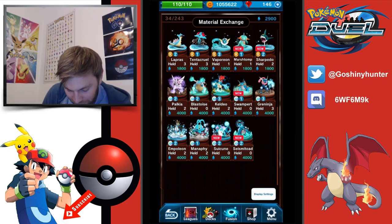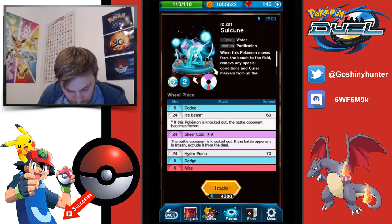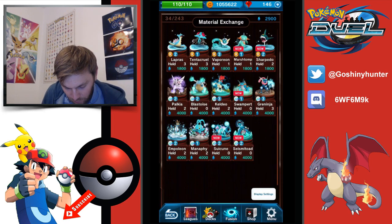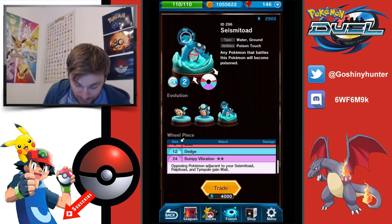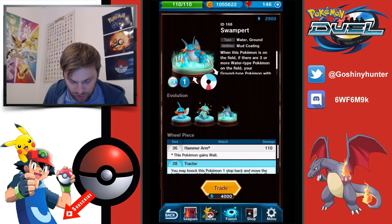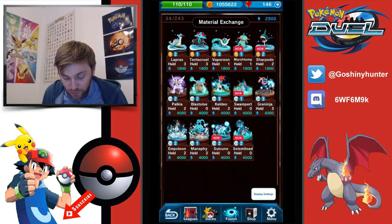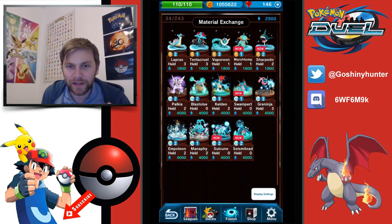I just don't think Suicune is a great viable option. If you combine him with Manaphy and the plus 20 you could do some damage, but you're going to have to have Manaphy support when you could go for Seismitoad or Swampert who just has straight-off strong attacks and can beat anybody. If you've got Manaphy and Swampert together — for me that's OP.